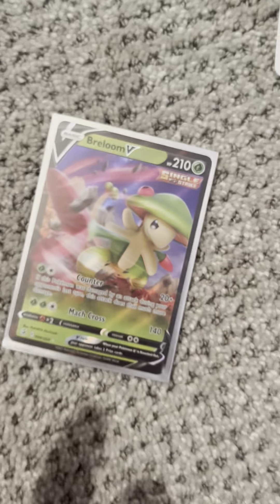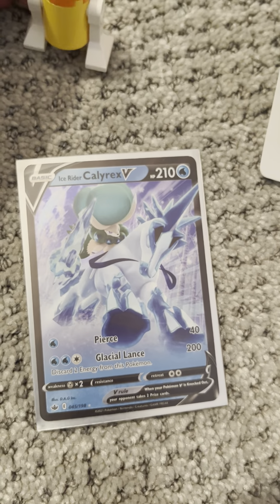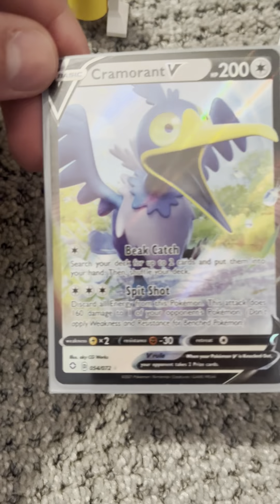Next, we have Braylum V from Fusion Strike. Next up is Ice Rider Calyrex. Next up is Chestnut V from Brilliant Stars. Next, we have Clonkador V from Pokemon Go. Next, we have Kapurajah from Rebel Clash, I believe. Next, we have Cramorant V from Shining Fates. Next, we have another Cramorant V, but this is from Sword and Shield Base. Next, we have a Cramorant V from Shining Fates.